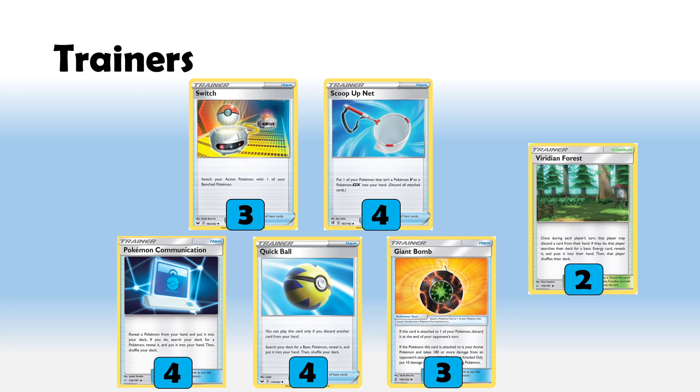Even against things like Baby Blacephalon, Giant Bomb could be very useful — we've seen how Dragapult used bombs in that matchup. You can let Zigzagoons polish off something that's just taken the Giant Bomb hit, or do Twin Sonic again and start putting pressure on their Jirachis and other basics in the game, which is really awesome.